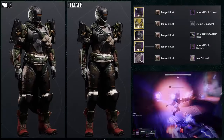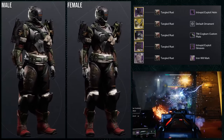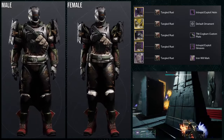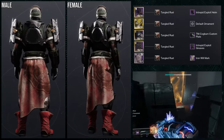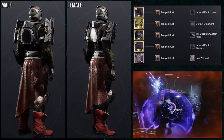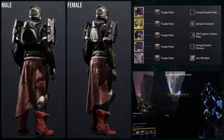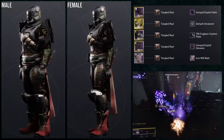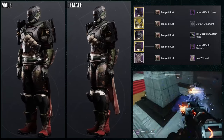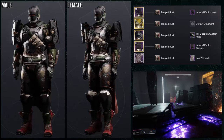To start off, we're using the Intrepid Exploit helmet and greaves, which I think looks pretty decent. For the arms, we're using the Chiton Ramparts; for the chest piece, the TM Cogburn Custom Plate; and for the mark, the Iron Will Mark. Honestly, the mark is the only piece you could swap out for something better. I was going for a down-to-earth feel. Males look slightly better than females, but I'll admit this is the most basic set in the video. Don't worry — the others are amazing. The shader we're using is Tangled Rust.